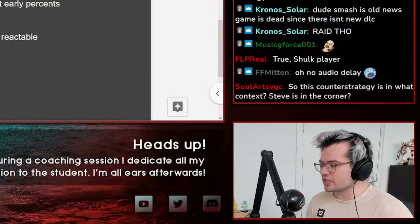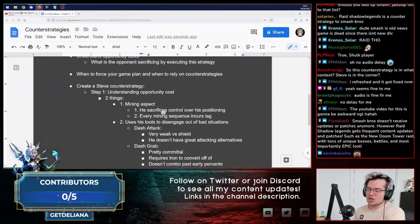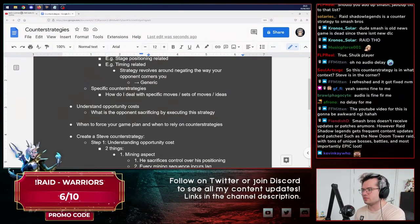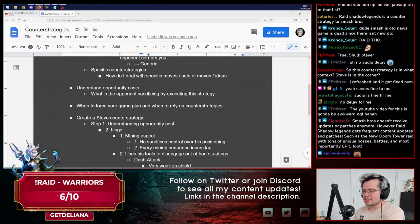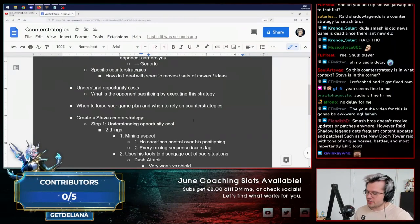So in what context are these discount strategies? It's just generally what Steve does in neutral — he runs away and starts mining. Now that you have an idea of the weaknesses and opportunity costs of a lot of his tools, you have a good idea of the context in which the strategy exists. We start by understanding opportunity costs — very important.